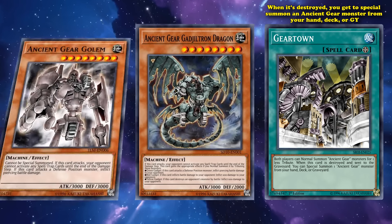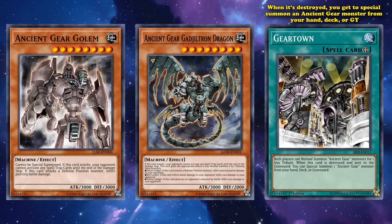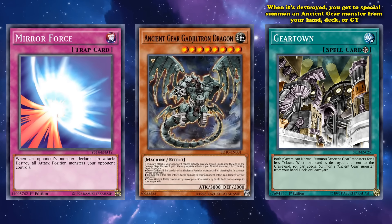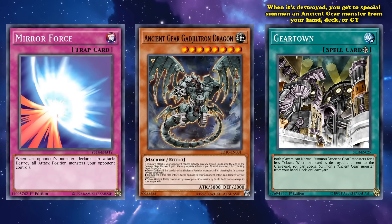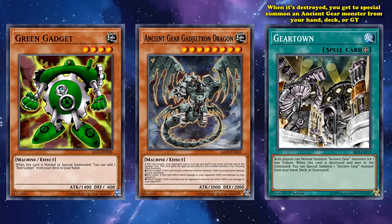Since the hallmark of the archetype, Ancient Gear Golem, cannot be special summoned, Ancient Gear Gadgetron Dragon was the second best target at 3000 attack, with the ability to shut down your opponent's spell or trap when it declared an attack. It also had some other effects to gain additional effects if brought out through tribute summons using gadget monster tributes, which wasn't really worth it. This card was brought out most of the time through Gear Town's effect.